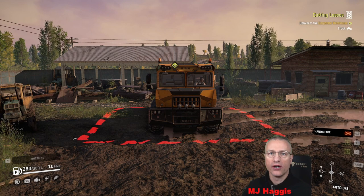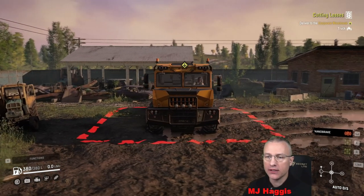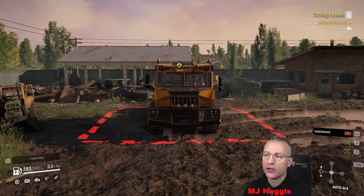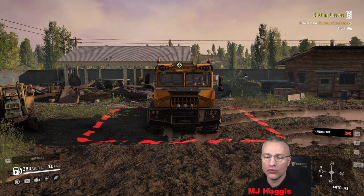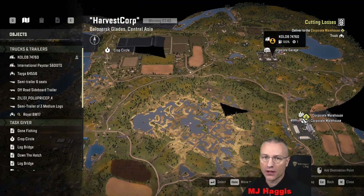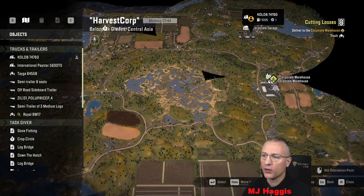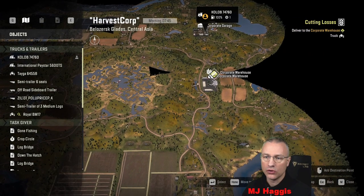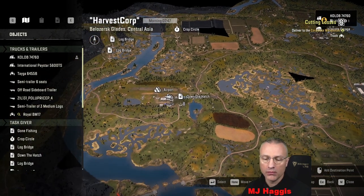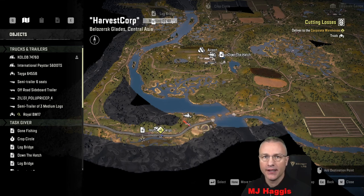Welcome back to Snow Runner, I'm MJ Haggis. We've jumped into the Kolob to do the contract 'Cutting Losses' — we need to rescue the BM-17, the Royal BM, currently sitting in the bottom left corner of the map. We're at the garage in Harvest Cup and we need to take the trailer and the BM to the corporate warehouse. The reason I'm in the Kolob is because the trailers are rather large and require the high saddle attachment.